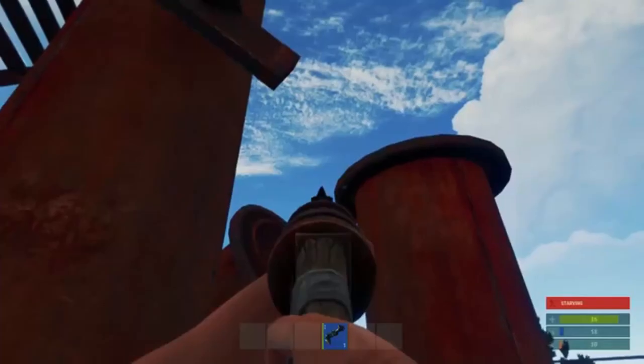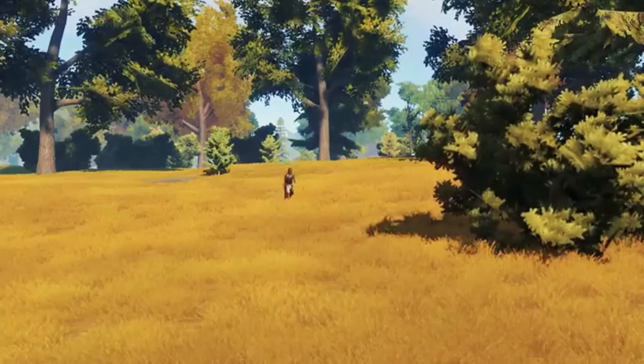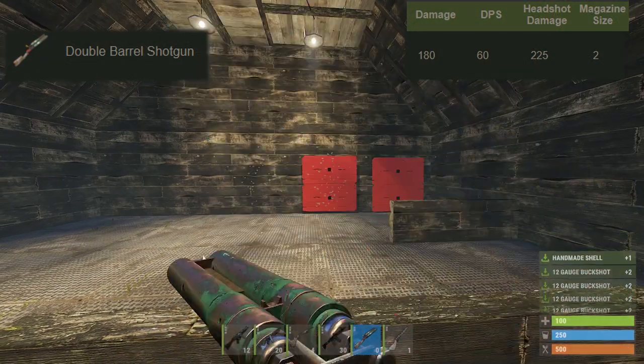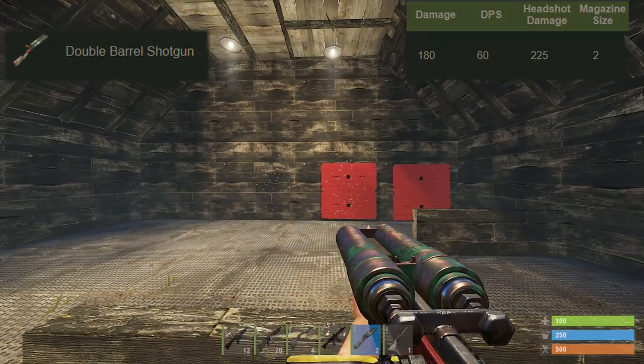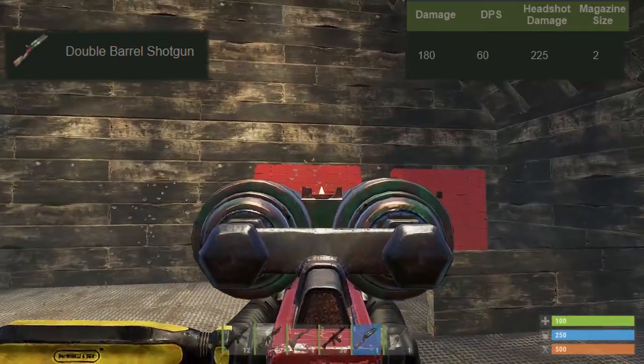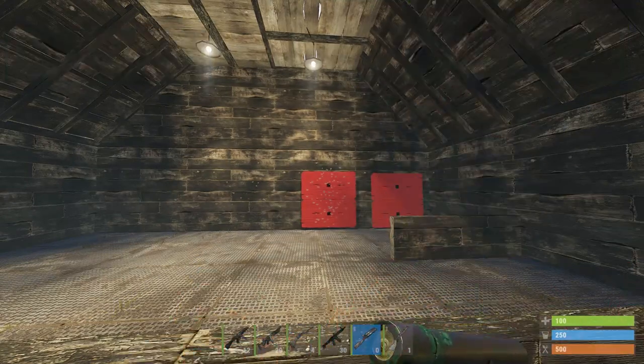The water pipe is really handy in a scrap, so it's a decent gun in that context. The double barrel has the same damage but with two rounds and a slightly longer reload — around 180 damage with 60 DPS, as well as 225 headshot damage with two shells, obviously, because it's a double barrel.